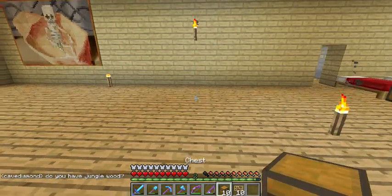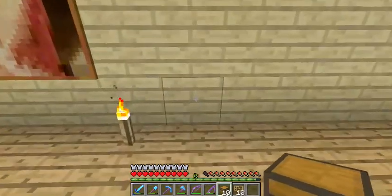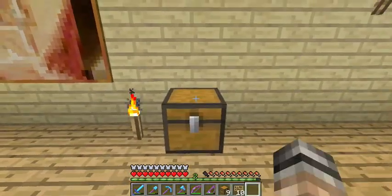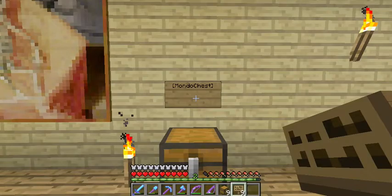So here we're going to go ahead and make a master chest. We'll put the master chest right here, and the way you make a master chest, you're going to make a sign that says Mondo Chest — just like that. Done.